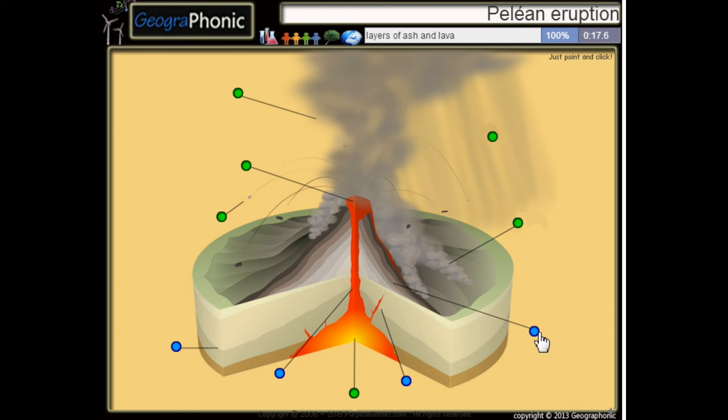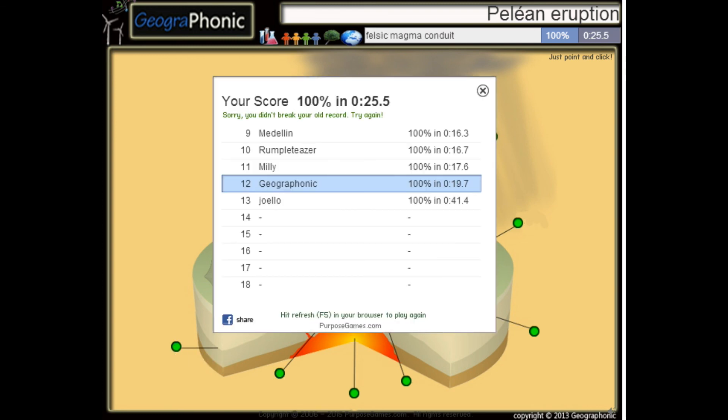These are layers of ash and lava, this is a dike, here we see a stratum, and this is Felsic magma. You can play this game yourself — look in the description to find the link.